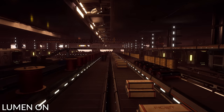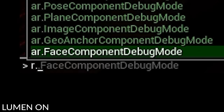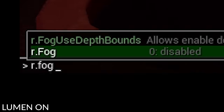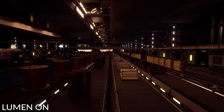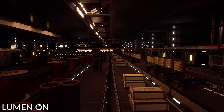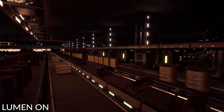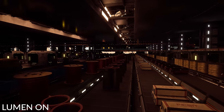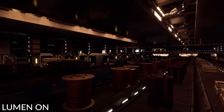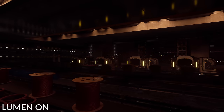We're going to press the tilde key to pull up the command bar, and I'll type in r.fog 0 to turn the fog off. Now in the distance it's a little darker, but I think it looks a lot better with the fog off. You can definitely see where lights are needed, and on the under-flooring side we're going to need some form of lighting.